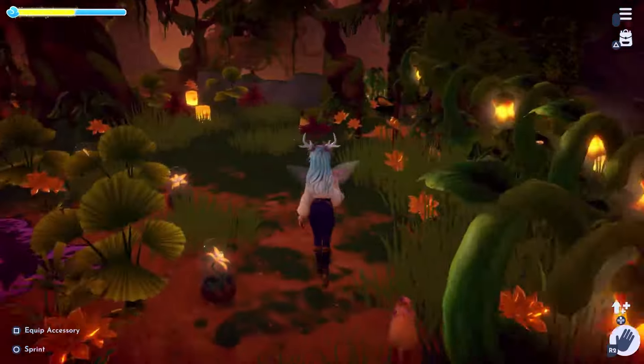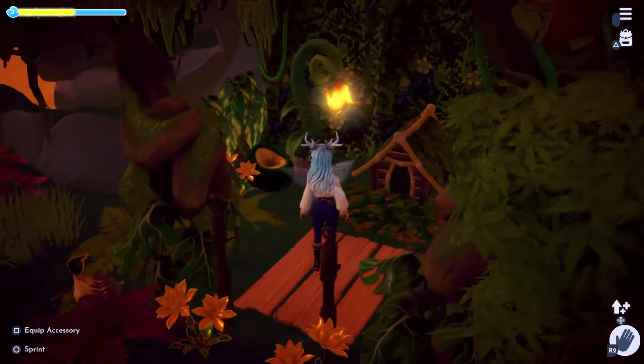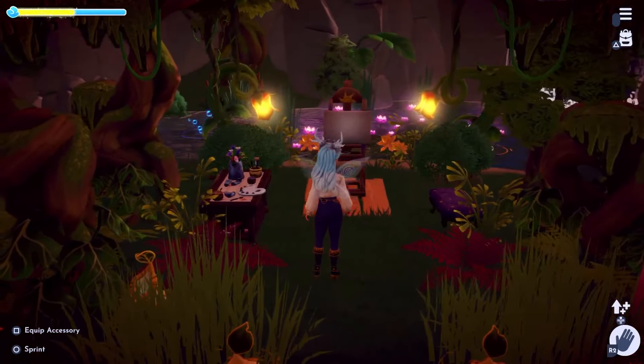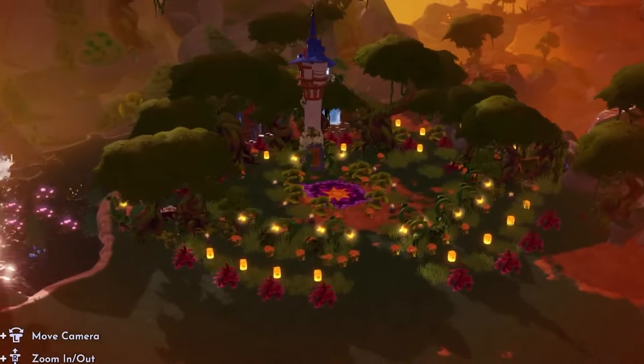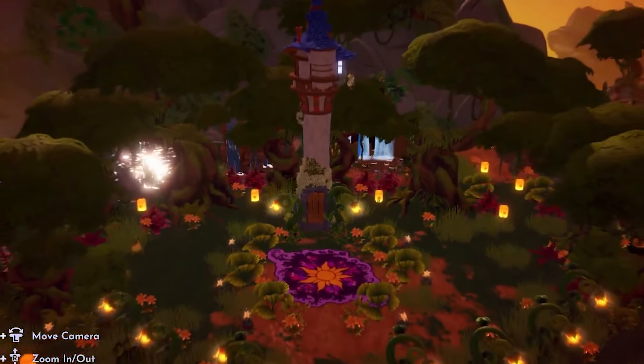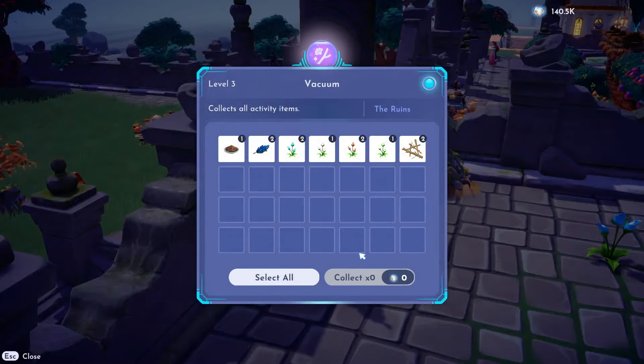By the way, this is how I decorated Rapunzel's Tower — I'll leave a link in the description below in case you're interested. Give a like if you're enjoying this video, and subscribe if you want more. Back to the topic: if we ignore the destroying-your-builds issue, manually it takes about 3 minutes and 30 seconds to gather everything just in Ancient's Landing. The Vacuum level 3 takes only 12 seconds to gather all the stuff around you.